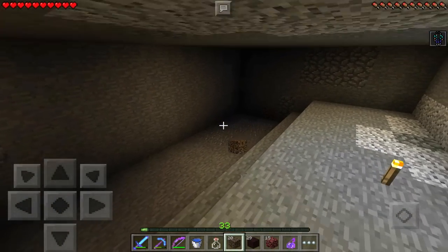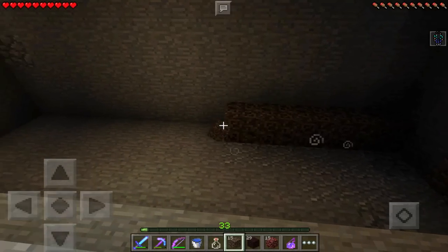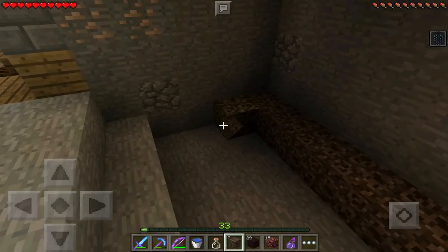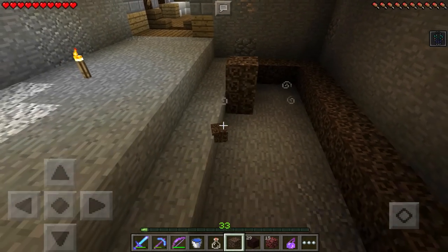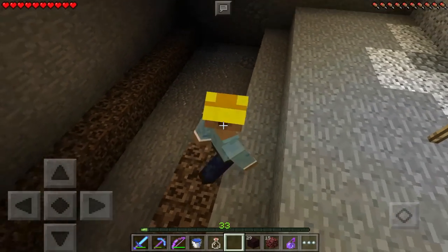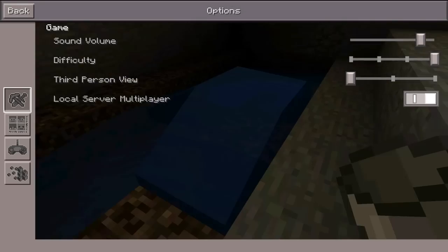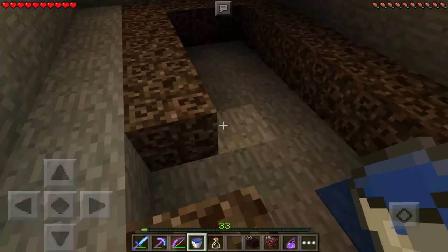I want to place the soul sand on this level and fill in this whole area — that is how this is going to work. The invisibility potion wore off, so I'll go back to first person now. No more fun can be had.